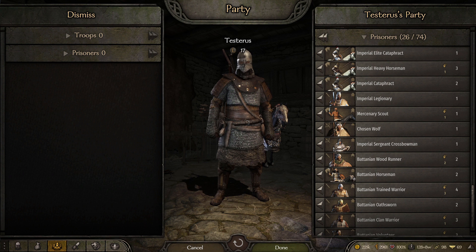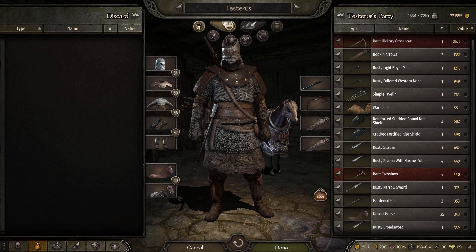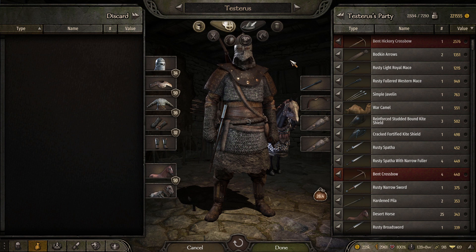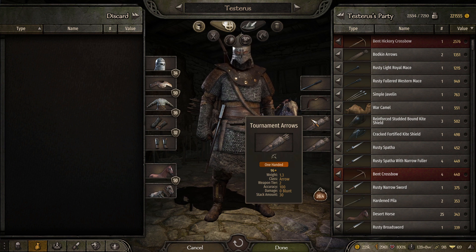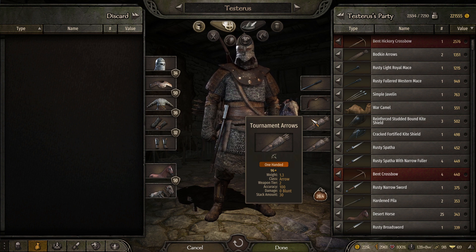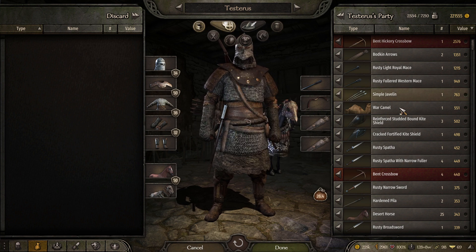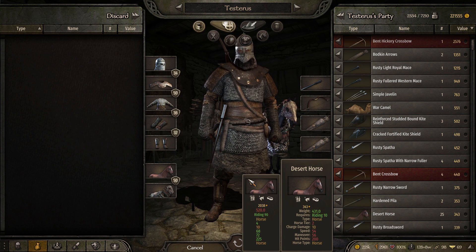Anyway, I'm going to go over how you can get the absolute most prisoners from the battles that you fight. For this method, you are going to need several items. You are going to need tournament arrows — they are extremely important because they only injure and wound, they only knock enemies out of battle, they don't kill. So that is highly important. You're also going to need some sort of blunt weapon such as this rusty cat-effects mace, but any blunt weapon will work because they simply knock out the enemy rather than completely kill them.